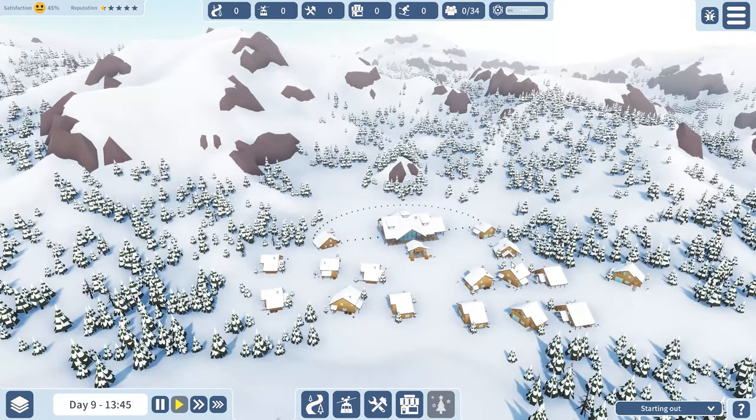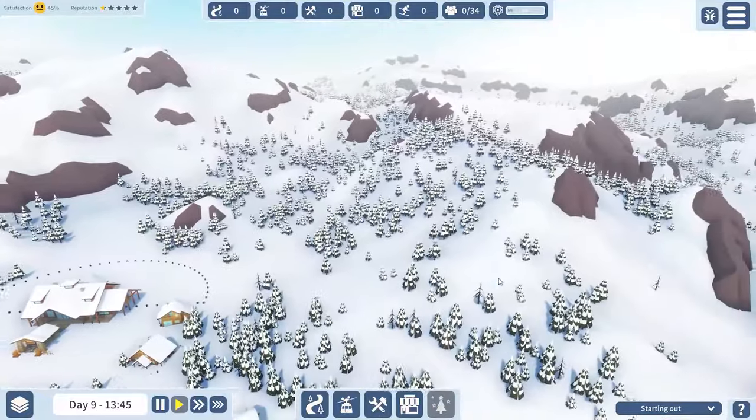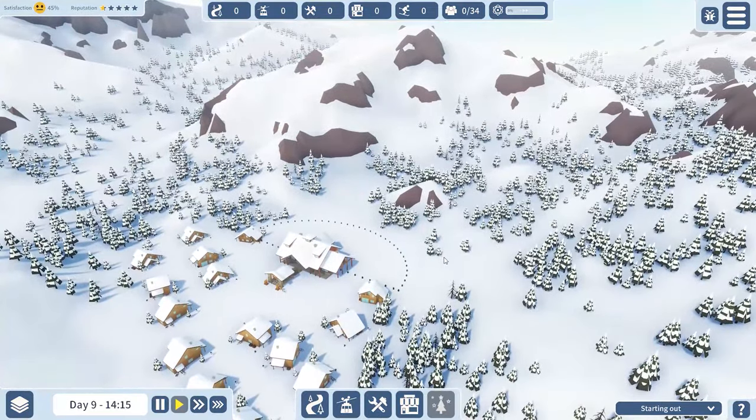Hello and welcome back to Snowtopia here on Raw Slow Gaming. This time around we're starting on a new map - the very first map - and we're going to do a one-lift challenge that got suggested by one of you viewers. We're going to try that quite possibly on each and every single map. I've unlocked everything, and I have a video out on how you do that if you're interested - the link is in the description.